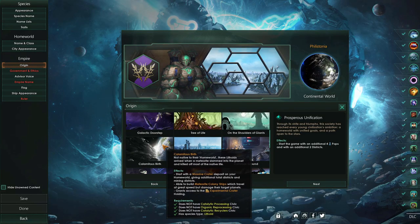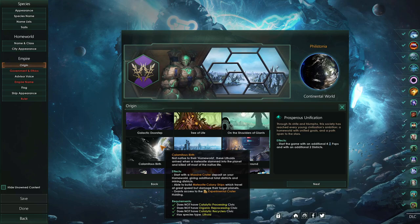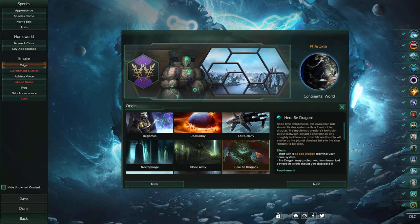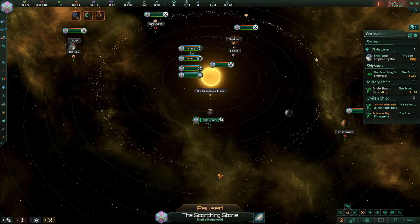With all the setup out of the way, the last thing to do was enter the galactic arena with our mighty sapient rock golems. The Philistones are not actually native to Philistonia, but the meteor that they were on crash-landed millions of years ago and destroyed all organic life. Then they prospered, figured out how to work hyperdrive, and now they're on a mission to help the greater galaxy — basically, that's all in the origin that we picked.